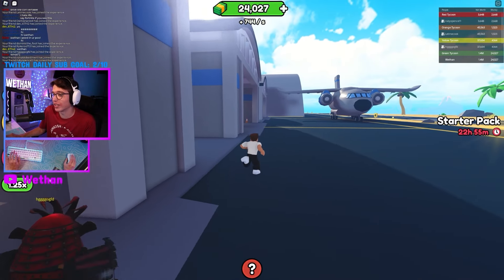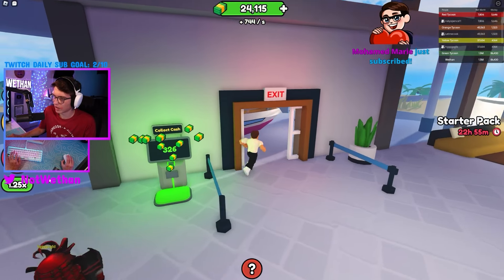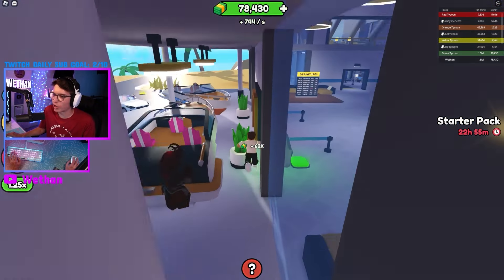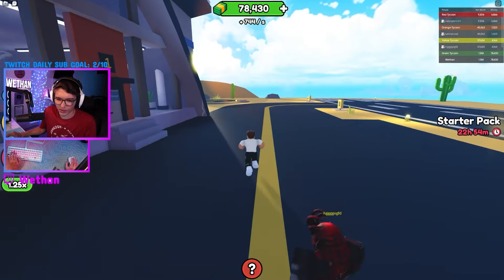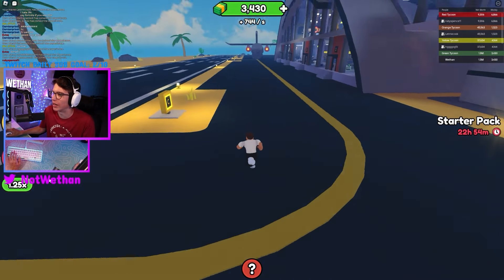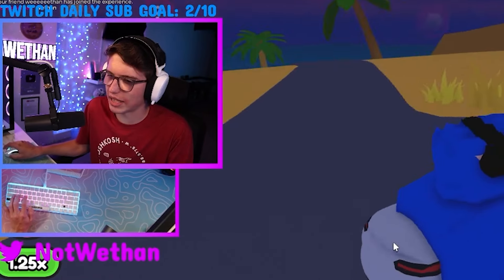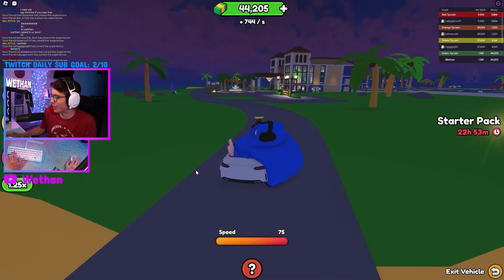A fighter jet. Dude, someone sent me some Robux. I got something to upgrade out here — it's only 6 or 8K. Just a road. There's two boats, a Corvette. There's a Cybertruck in the back. Let me get that over there. Another helipad. We can't afford the helicopter right now. I think we've got most stuff in the airport besides the really expensive stuff. Let's head back to the main resort and see what's up.